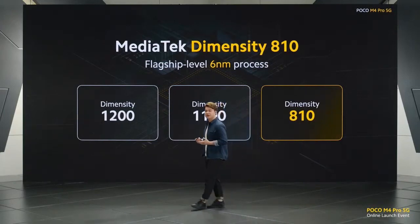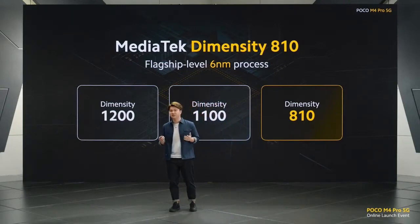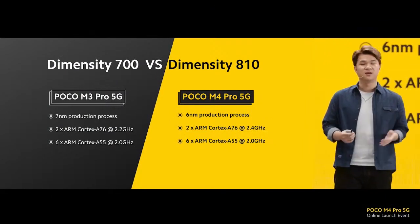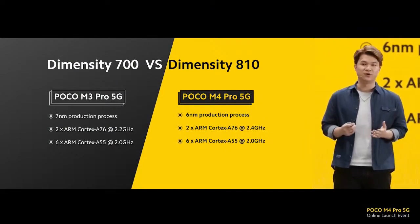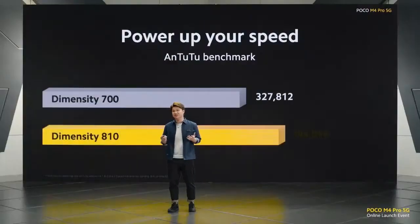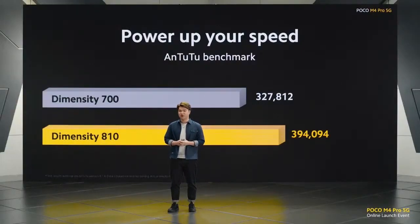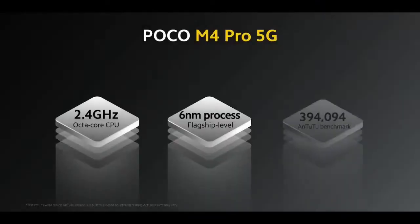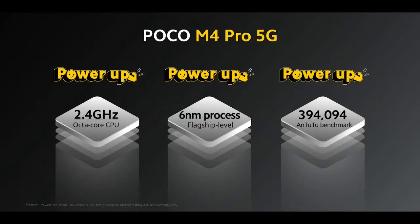With 6nm, the MediaTek Dimensity 810 has the same process as its flagship brothers — the Dimensity 1200 and 1100 — so power efficiency is at flagship level. When we put the two side by side, we can see improvement in three main areas: the process technology, amped up CPU, and amped up GPU, making it more powerful than ever. We have an Antutu benchmark score showing an improved result of around 320,000 to nearly 400,000. As a mid-range processor, a score close to 400,000 is pretty impressive. We're confident the MediaTek 810 can power all the fun you do in a smartphone.